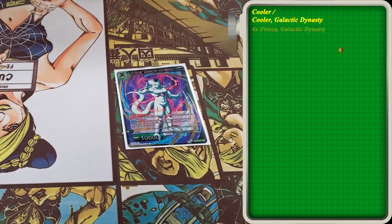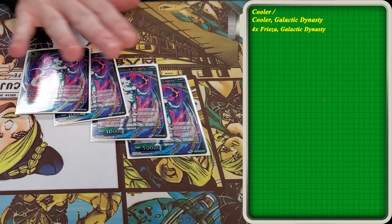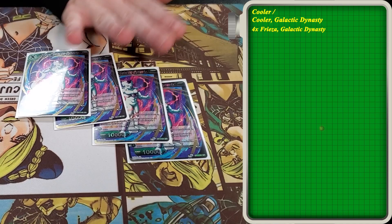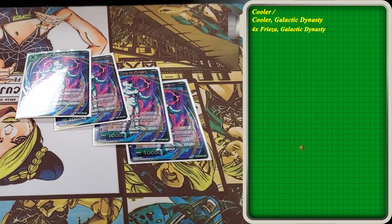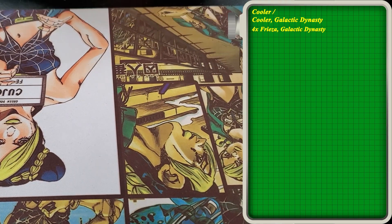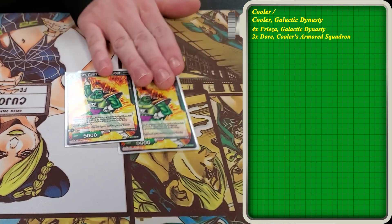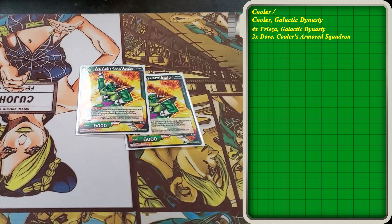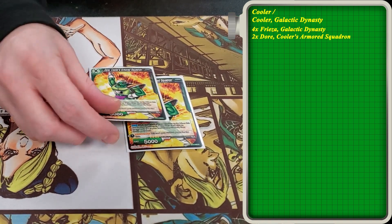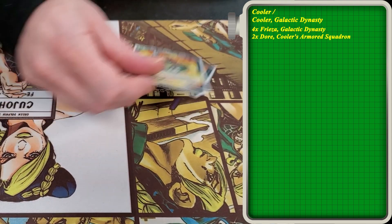First up, we got four Frieza Galactic Dynasty. Just a staple for the deck, a little bit of hand pressure, 20k swing on turn two potentially — really solid card, or turn one if you go second. We play two Doré. A lot of people have been cutting this. This is the only unison that will go into your deck and get a card when it gets played, so still decent to keep around. You can probably cut this though if you don't play the one-drop Cooler.